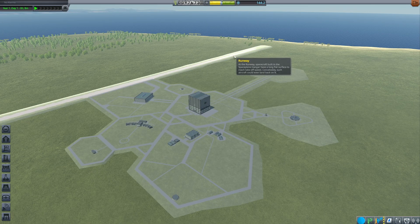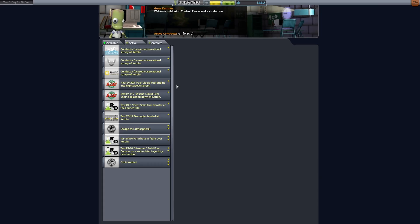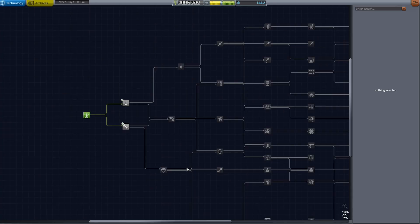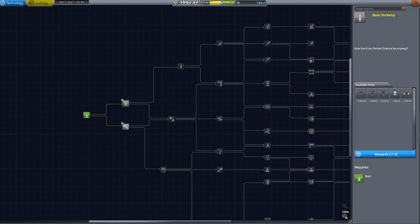Just a quick rundown for some people that may have never played this game before. This is our mission control — this is where we will accept contracts to make money. We're going to go ahead and accept a couple to escape the atmosphere and orbit Kerbin. This is the R&D, where we spend our science and unlock new parts. I've already got 150 science and have done a couple of the first contracts, so we're going to go ahead and research a few of these.